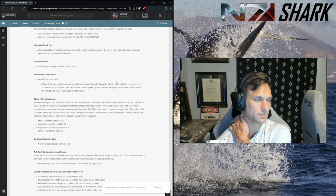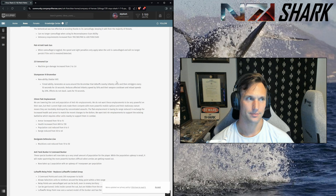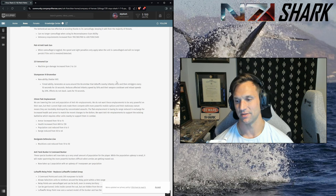A flare can reveal an AT gun but the AT gun then suffers no penalty for being revealed — so the counterplay doesn't really apply, which is a concern at higher levels of play. 221G damage increased from 3 to 3.6, making it more viable against infantry. Brumbar new ability: Shatter will generates an aura on the Brumbar that debuffs nearby infantry once and then retriggers every 10 seconds for 30 seconds — reduces affected infantry speed by 50% and weapon cooldown/reload speeds by 20%. Effects do not stack, lasts 10 seconds. I don't think the Brumbar needed this — its vet ability was rather useless but this seems over the top.